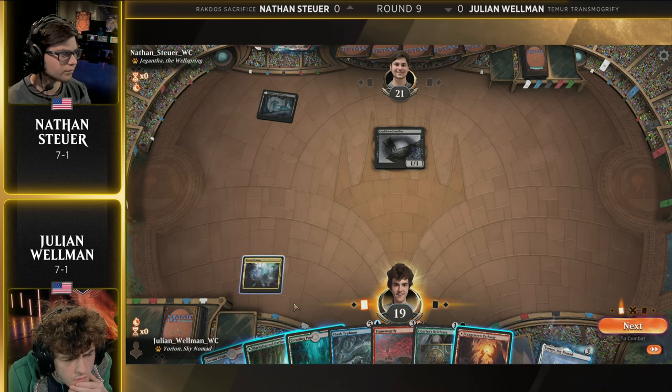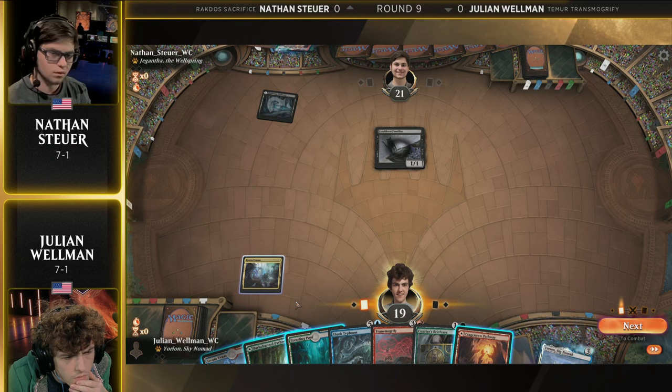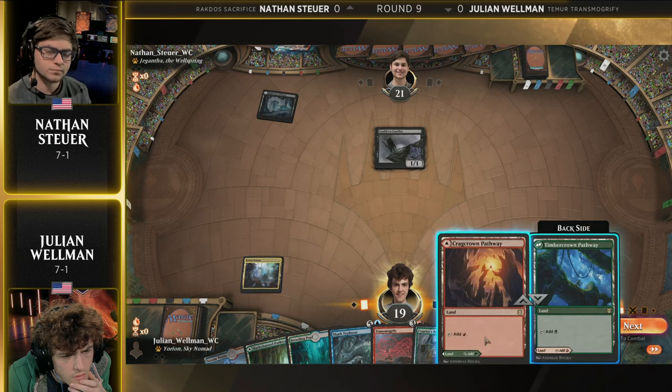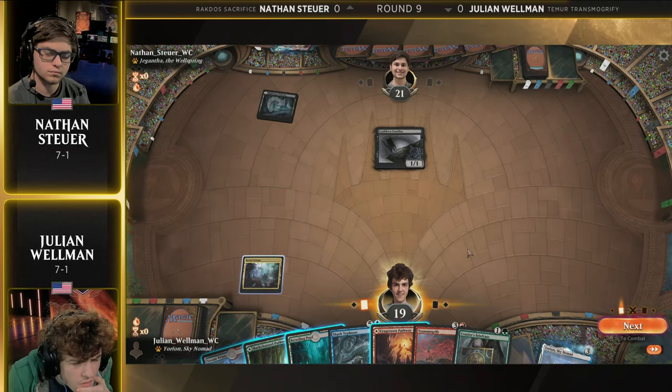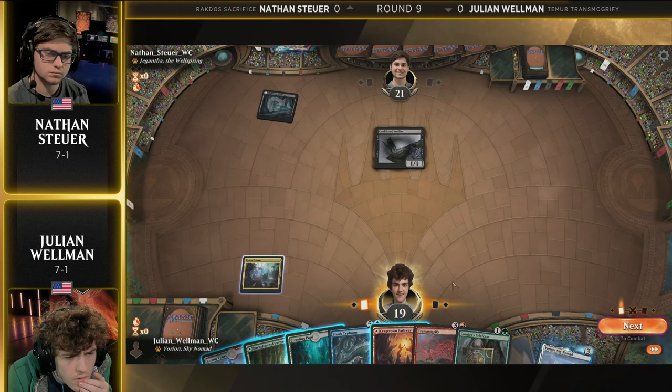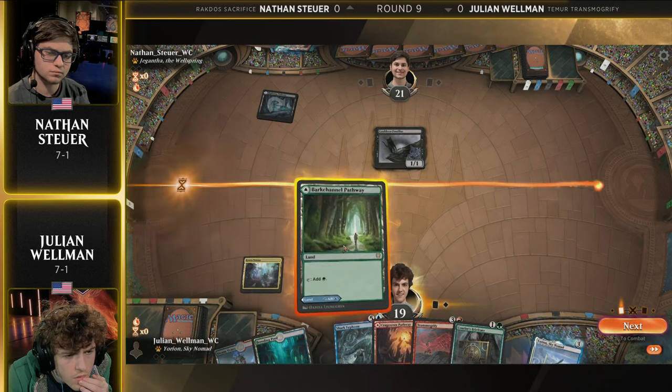A kitty cat on the battlefield here for Nathan Stewart. We'll get his hand up as soon as possible. But at the moment, just seeing what I see and knowing that there is a 1/1 coming out with that Currier's Briefcase next turn. You could be feeling pretty good here if you're Julian.